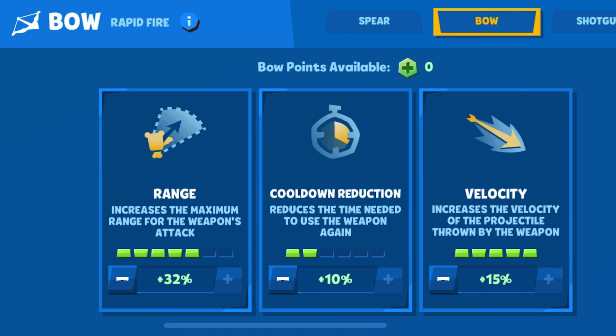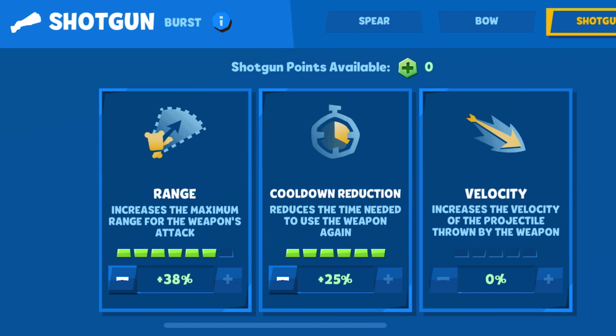Then just overflow into velocity, and last but not least, cooldown reduction. As for the shotgun, again with the range — I don't recommend full range, but pretty close is good enough. Then cooldown reduction, max that out. Velocity is not important with Larry, because nine times out of ten when you use the shotgun, you're going to be very, very close to your opponent.